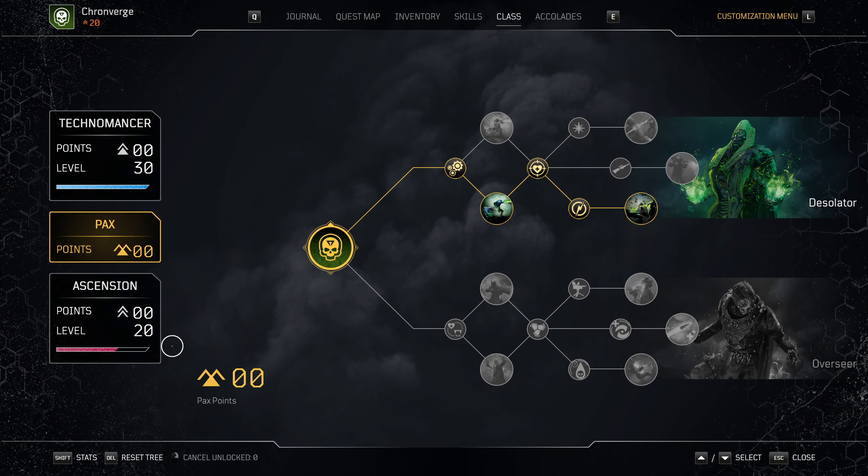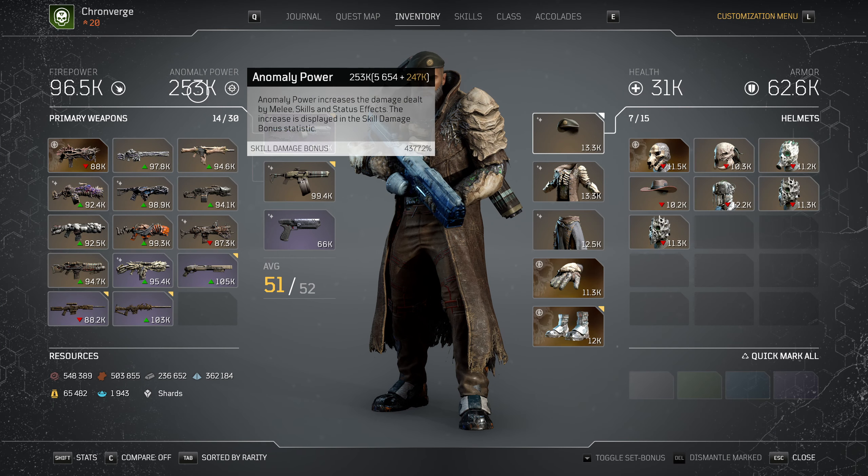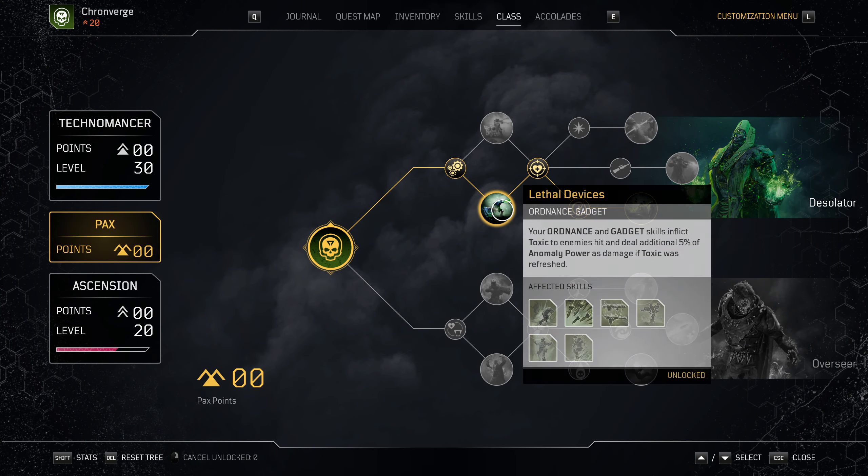With the PAX points, I went up this way. I took the Initial Striker - so if I activate a skill, I get anomaly power or firepower by 10%, whichever is higher. My anomaly power is higher, so I get another 25k right off the bat. But if this scales up and you've got 400k-500k plus, you get 50k on top - which is really, really nice. And then I went with Lethal Devices, which means Scrapnel now applies toxic to enemies and does an additional 5% power when toxic is refreshed.